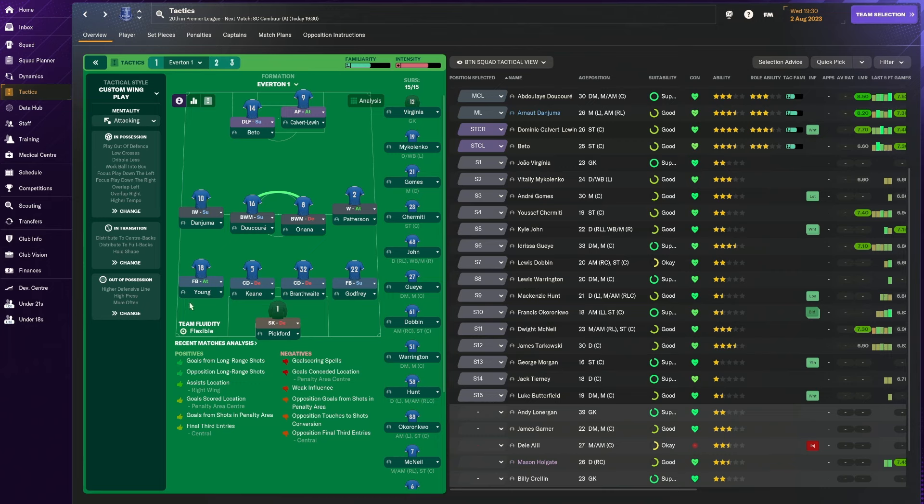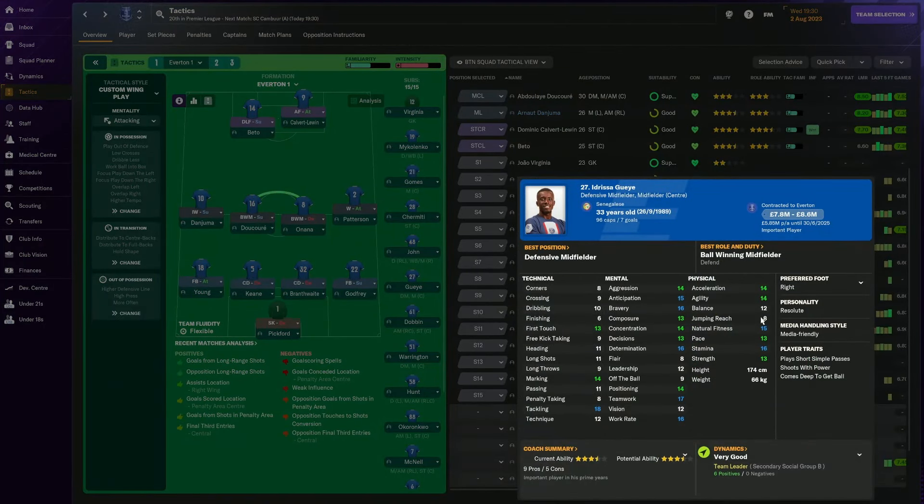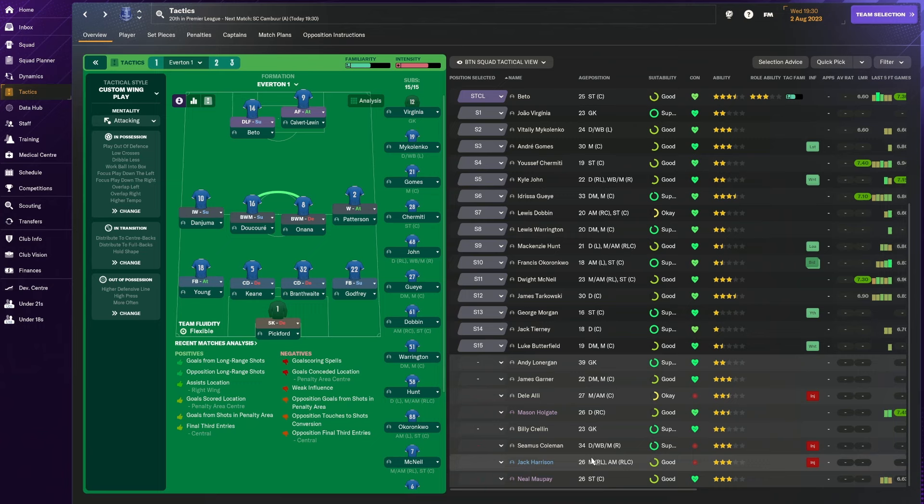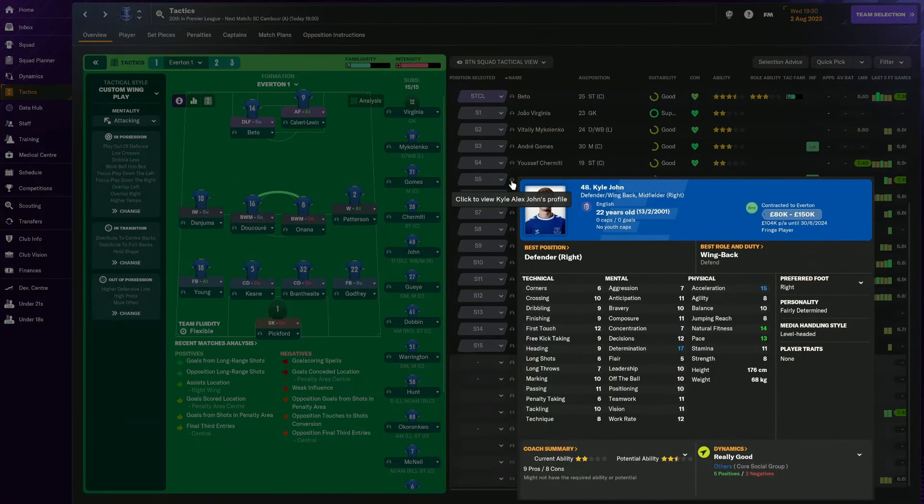In the left back position we have Mykolenko and Ashley Young. Godfrey and Seamus Coleman cover the right back. Branthwaite, Keane, and Tarkowski will hold the two centre-back positions. Doucouré owns the midfield role and Onana will be the preferred partner; Idrissa Gueye can come in but he doesn't have the jumping reach, so he'll probably come on as a substitute. Until Seamus Coleman and Jack Harrison return from injury, the right wing position will rely on Patterson. Kyle John will most likely make a few appearances from the bench.